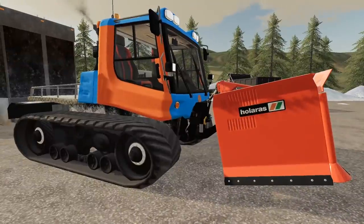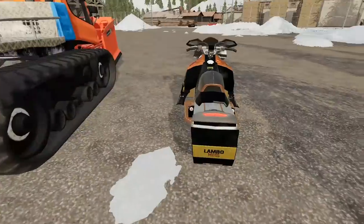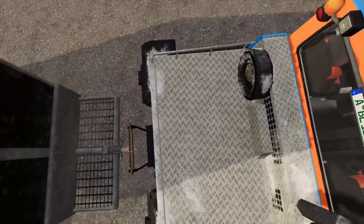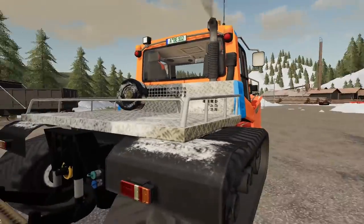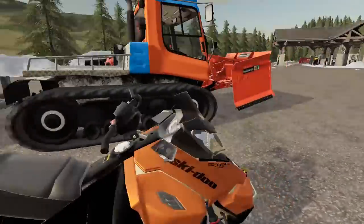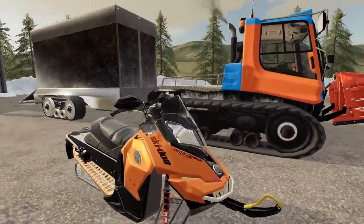Everything is good and locked in on that. And then I got my Ski-Doo that I'll always try and have with this. Unfortunately, I cannot put it in the back of this — there's a collision right here. You see I can't even stand on top of it. But that would be so cool if we could strap down the Ski-Doo in the back of that. This will be the Ski-Doo that stays with the piston bully setup because I really like this.